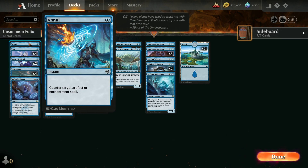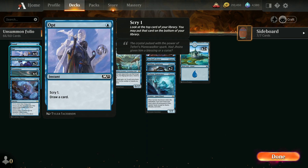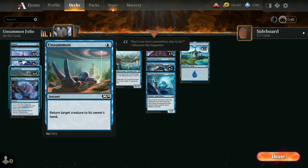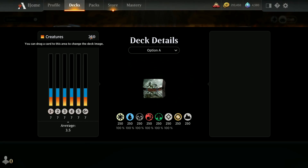Going through the deck: we have Annulled to counter artifact or enchantment spells. Four Opts to dig through our deck and draw some cards. Two copies of Stern Dismissal, which takes care of creatures or enchantments and throws them back up to their hands. Four Unsummoned — this could actually save a couple of ours because we've actually got 8 creatures.